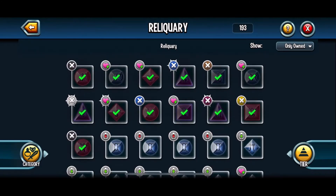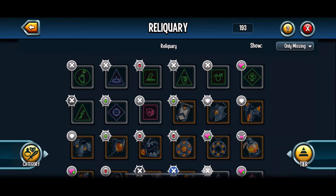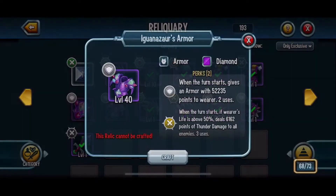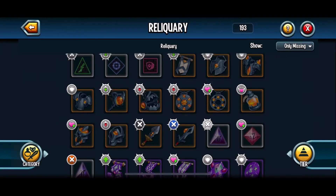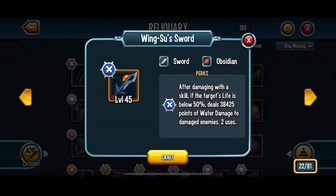...click on 'Only Owned' and switch it over to 'Only Missing' or 'Only Exclusive' — you won't find the ability to craft obsidian relics. But yes, you can actually craft obsidian relics now.